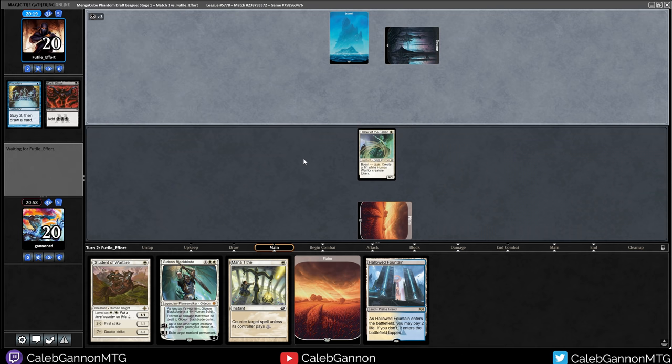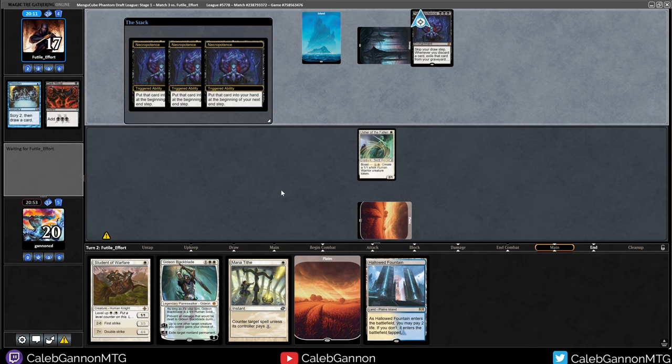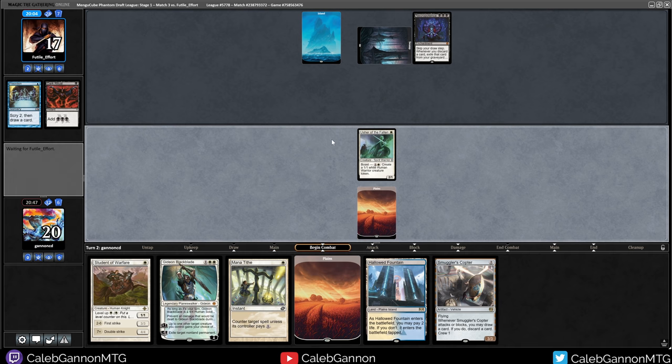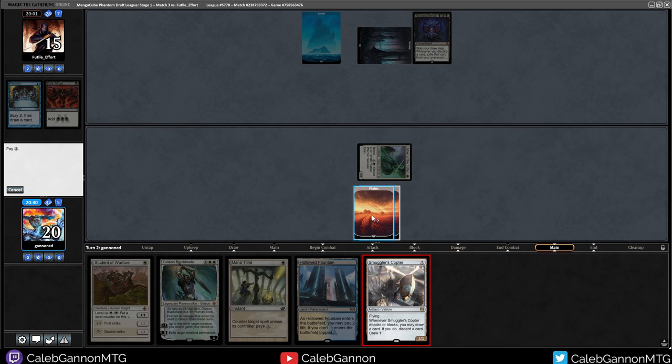Necropotence - definitely holding up Mana Tithe now. Really glad I have Usher of the Fallen in hand. I'm not going to respond to any of this. But the Copter - let's attack for two. What is my play here? It's definitely not to Boast. Honestly, I think I do need to just play Smuggler's Copter. Actually wait - I got it. This is hard because I can go Student of Warfare and the next turn... Am I scared of what they're doing this turn? Actually I'm not that scared. We're going to save Mana Tithe for a future turn - that could be wrong, but they had Spell Pierce.